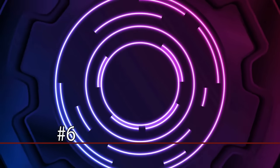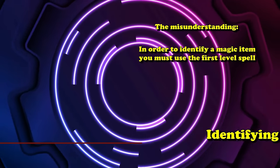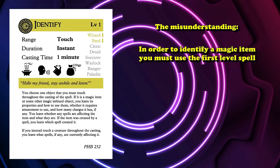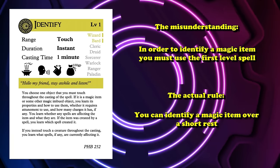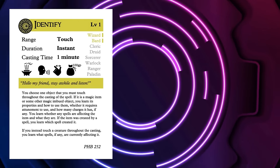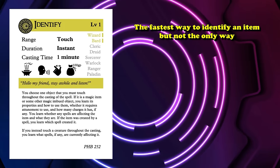At number 6 we have identifying magic items. The misunderstanding is that in order to identify a magic item, you must use the first-level spell Identify. The actual rule is that you can identify a magic item over a short rest. The Identify spell is simply the fastest way to reveal an item's properties, not the only way to know what a magic item does.